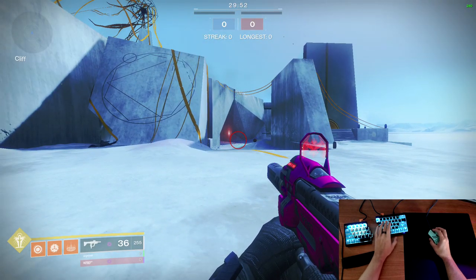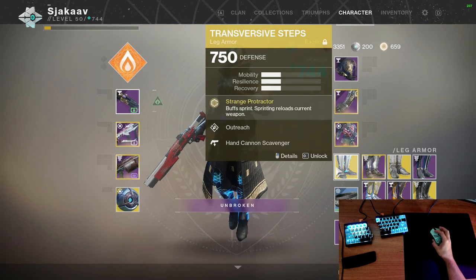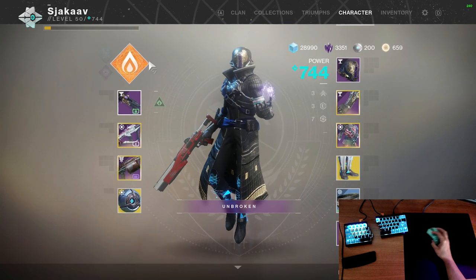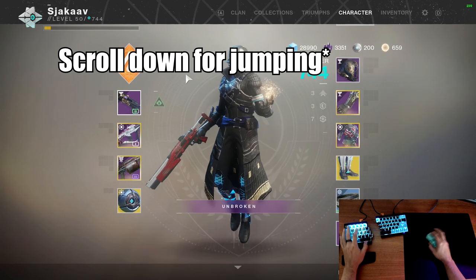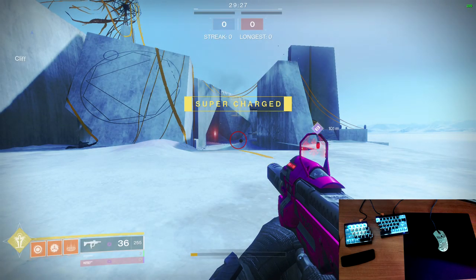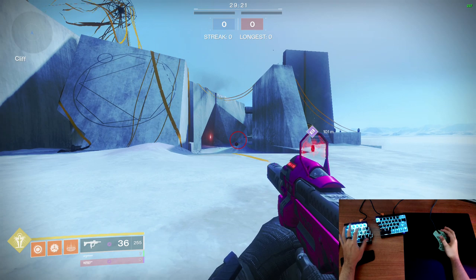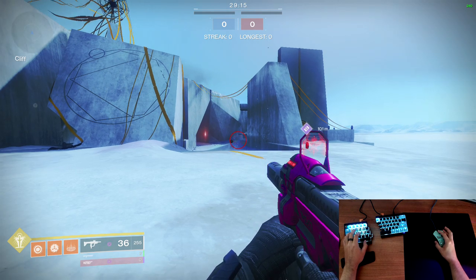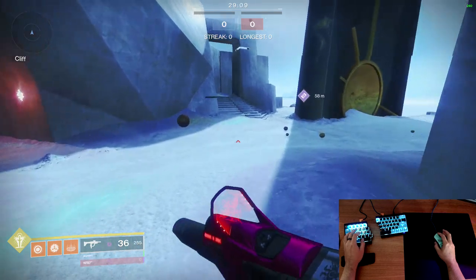For Warlock skating — I don't have a Warlock myself, so thanks to a borrowed account with Transversal Steps. Warlock skating: same thing, you need scroll wheel bound to scroll down and you need to use Burst Glide. With Transversal Steps a Warlock can skate even faster, and I think a Warlock can skate as fast if not faster than a Titan. I don't know why everybody complains about Titan skating.